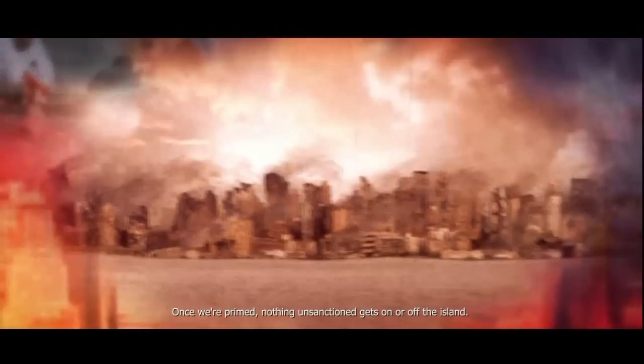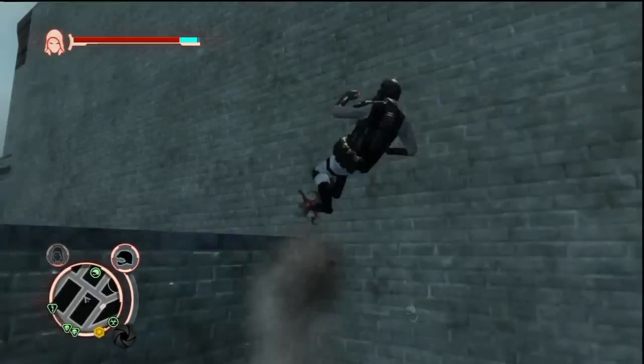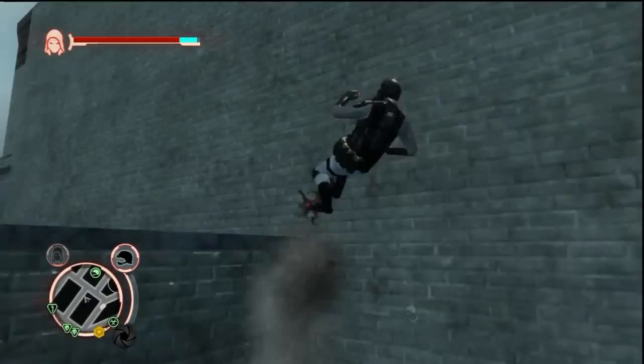I'm on a curtain of men and armor up the moment the call comes in. Overflights on the rivers are ready to pick off anyone trying to cross. The bridges are wired and blocked by armor. Once we're primed, nothing unsanctioned gets on or off the island. Basically, the island of Manhattan is on complete lockdown — which we pretty much already knew. Disguise as Nathan Talbot so they lose me and we can go to the event.